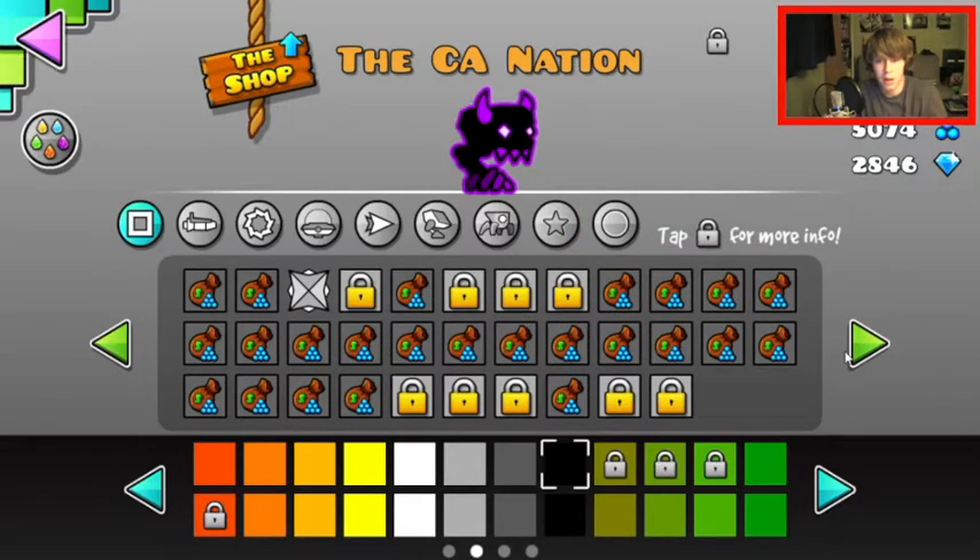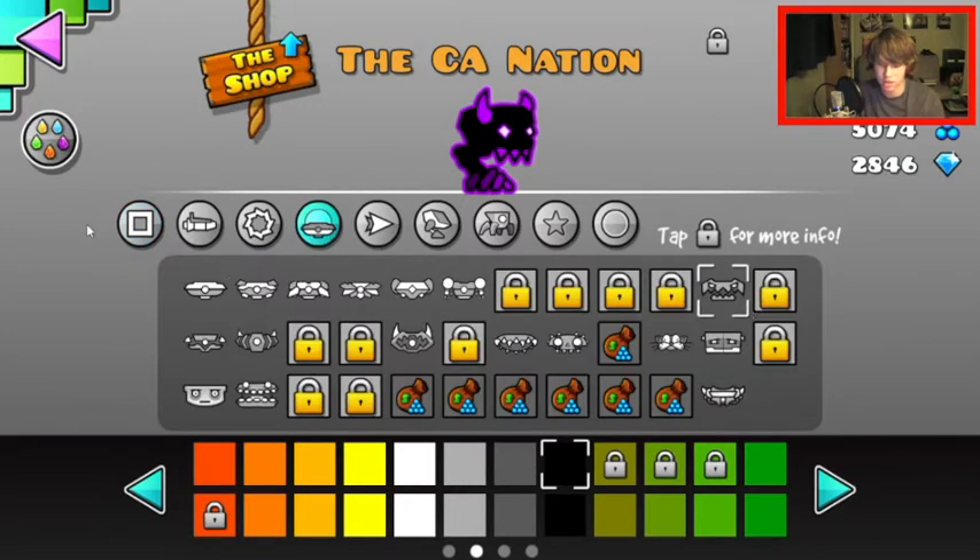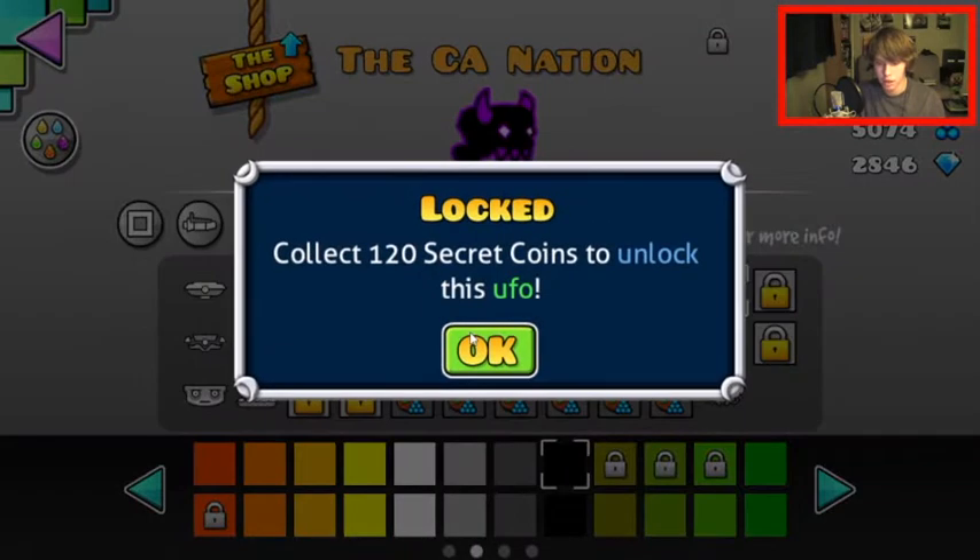I don't visit the shop much, and even when I do I just buy robots and spiders and ships and other stuff. I also want a new UFO — I don't really like a lot of these UFOs. The 120-coin UFO has wings, but I'm going to have to complete a lot of map packs to get that one.